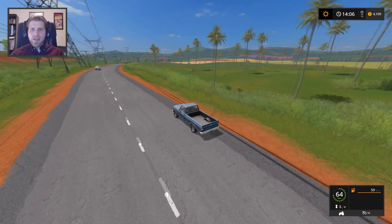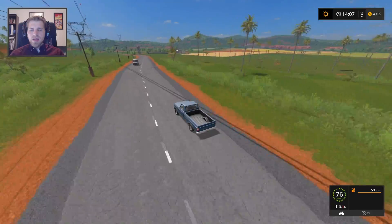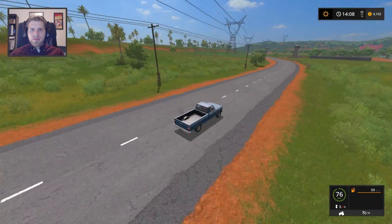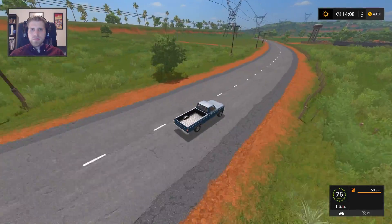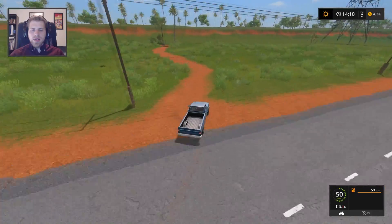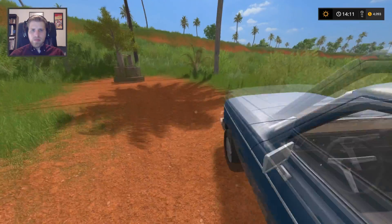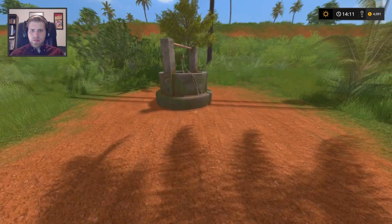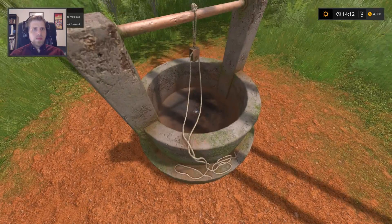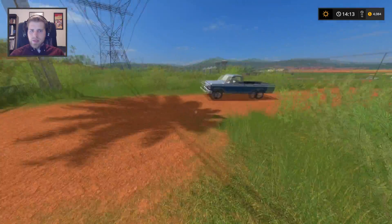Our farm is actually right there — yep, there's our villa I think. There's a little dirt road leading to a well, and usually in this game a well means something cool. Let's go see... nope. All right, false alarm.